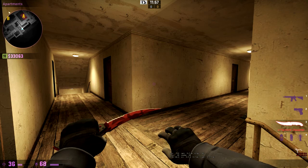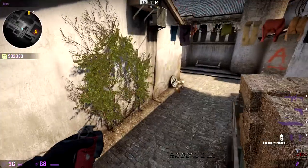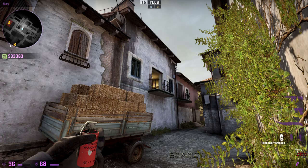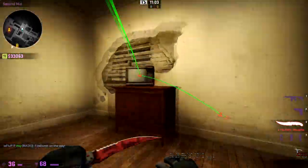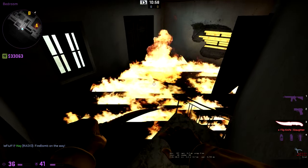The first part of taking A is to control apartments — here are some helpful tips. To clear out the bedroom, you can use a Molotov: line yourself up with a shadow, aim between these two pillars and aim up to the light. This burns everyone in the bedroom.